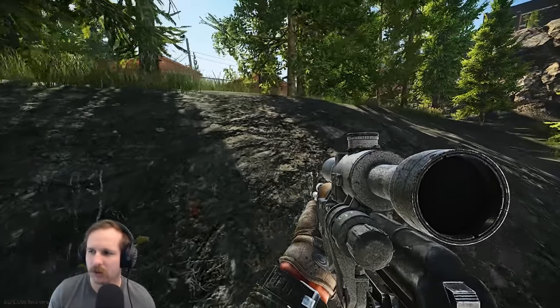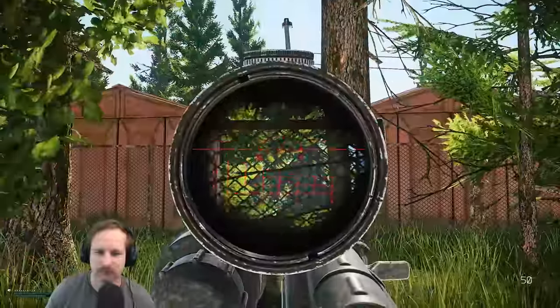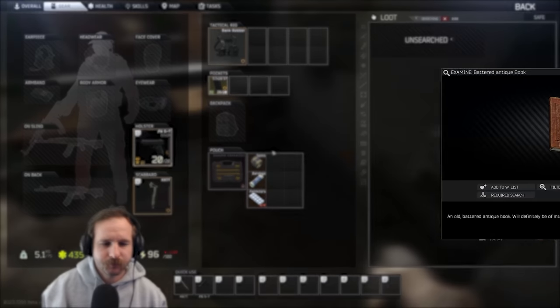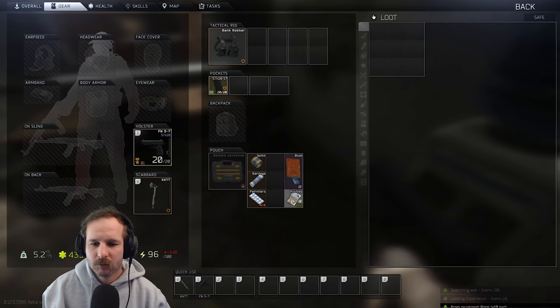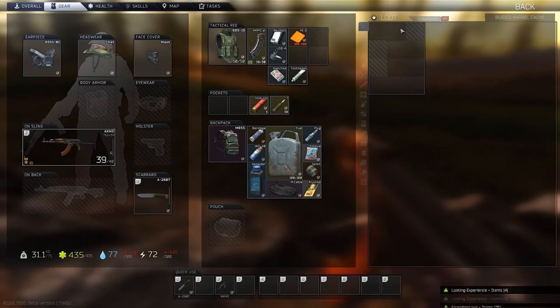Next up we have the Antique Axe. I've found this very consistently on Scavs and Raiders — just go kill Raiders on any map and you'll get it pretty quickly. Next we have the Battered Antique Book. The easiest way to find this one is in safes — you should find it within about 10 to 15 safes. In the past there were many locations to search, but once they put it on the safe loot table, it's been a lot easier.